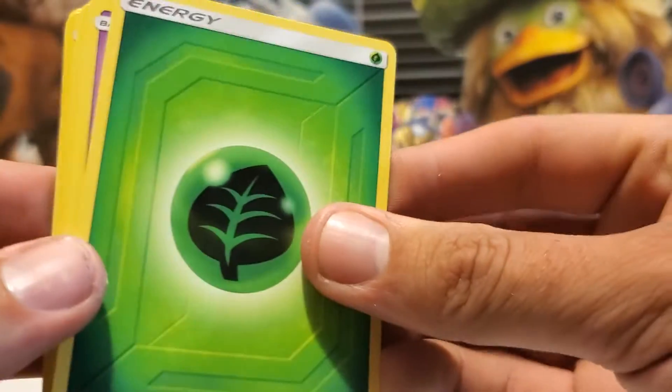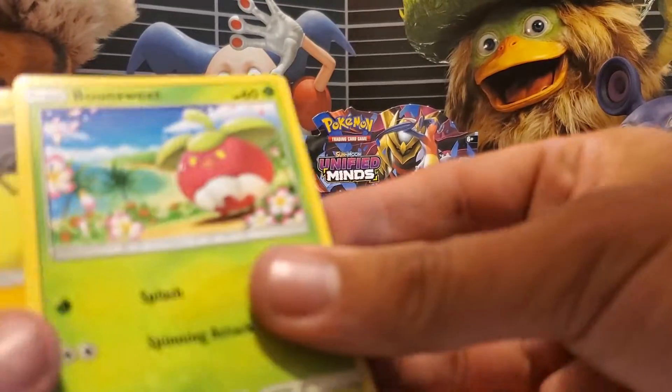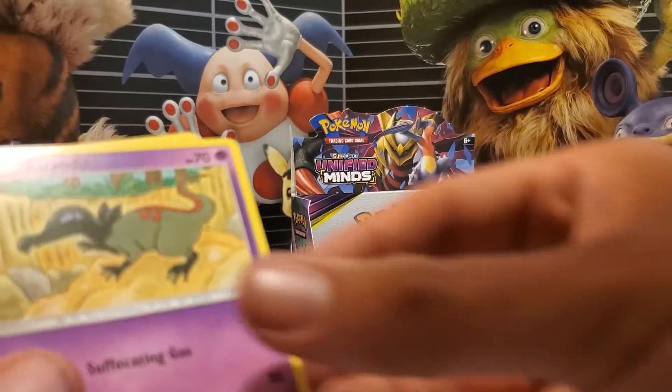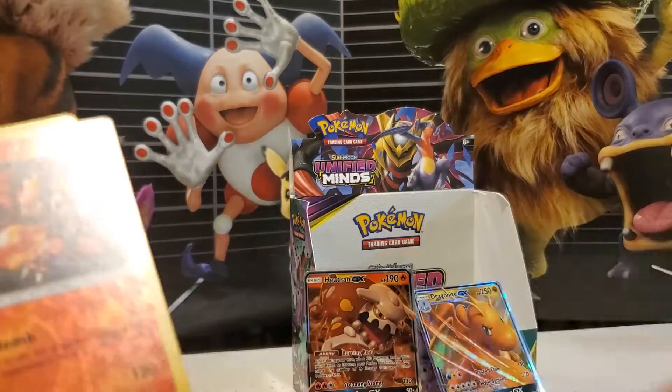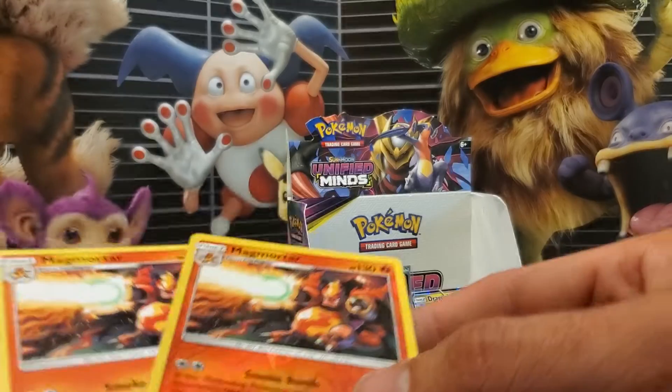Leaf Energy, Zelf, Dedenne, Luminion, Sneasel, Bounce Sweet, Joltik, Sandalit, Friolu, and two Magmortars — one Reverse Holo, one base.